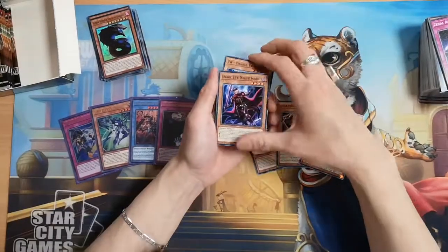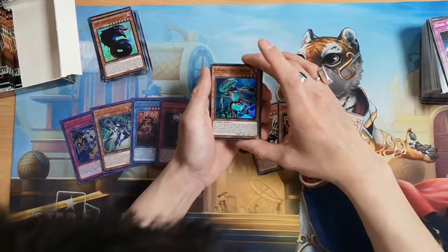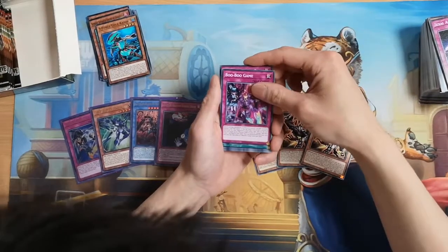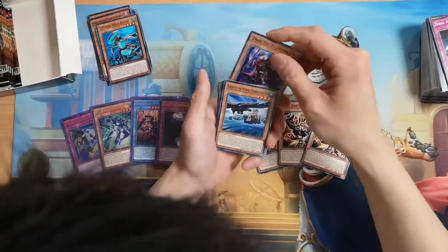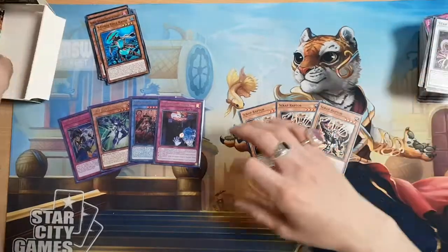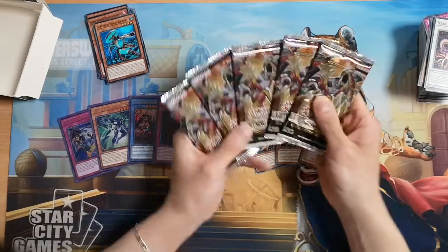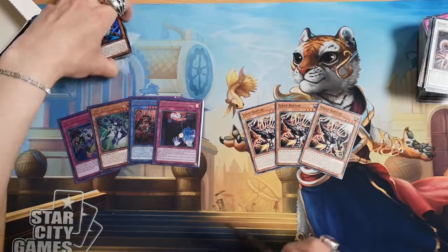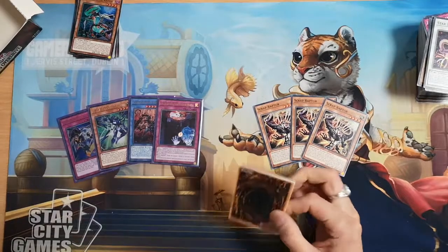Next pack — come on secret. Nope, that is a super. S-Force Edge Racer — it's not looking so good, I'll be honest. Boo Boo Game, Basil Rose Shot, Spiney Blade. We are down to five boosters and we still haven't hit our two secret rares. So hopefully our two secret rares should be in these last five packs. If not, you guys should definitely subscribe for the sad box — but even if you do get some secret rares, subscribe anyway.